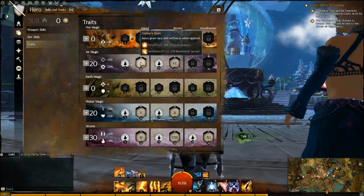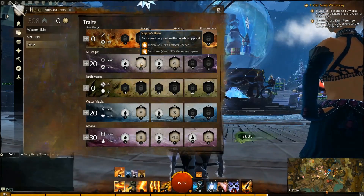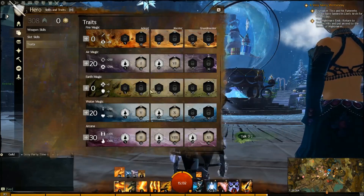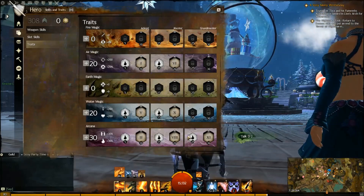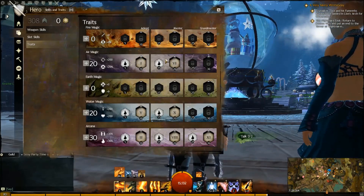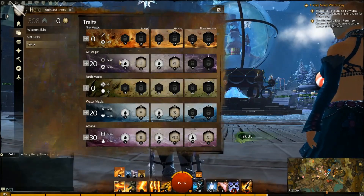And then of course Zephyr's Boon: 7 seconds of Fury, 7 seconds of Swiftness. That's never bad. So these are the traits I finalized for this new build — not too much of a difference from the last one, just 10 points shifted around, 5 here and 5 there.